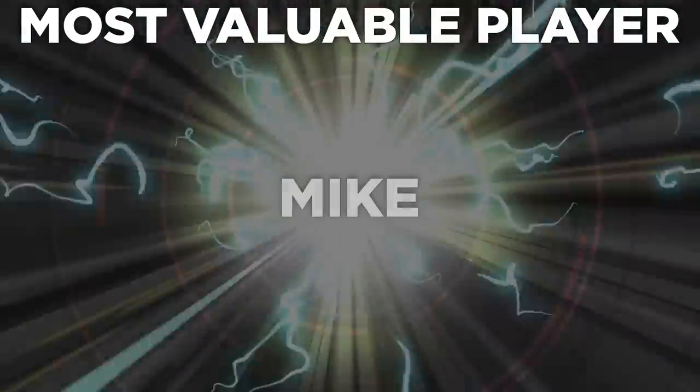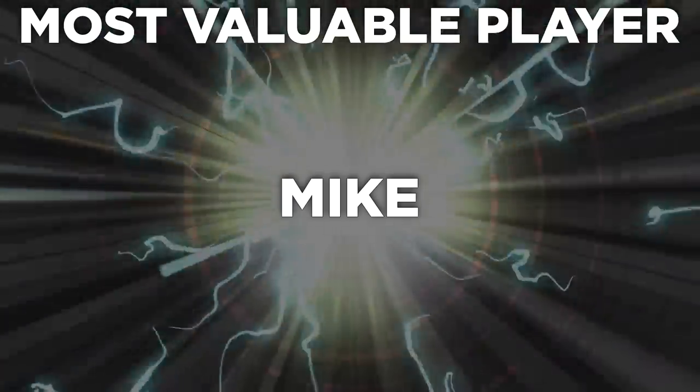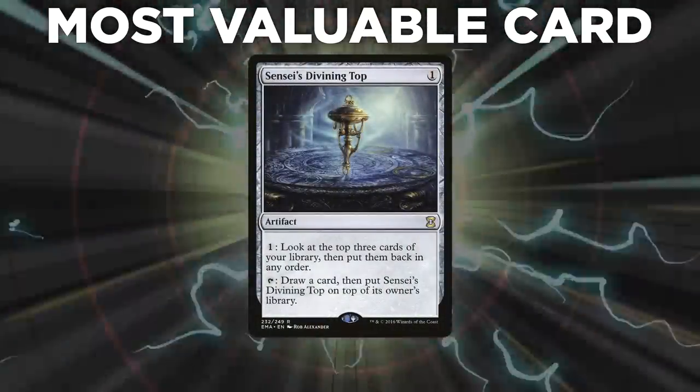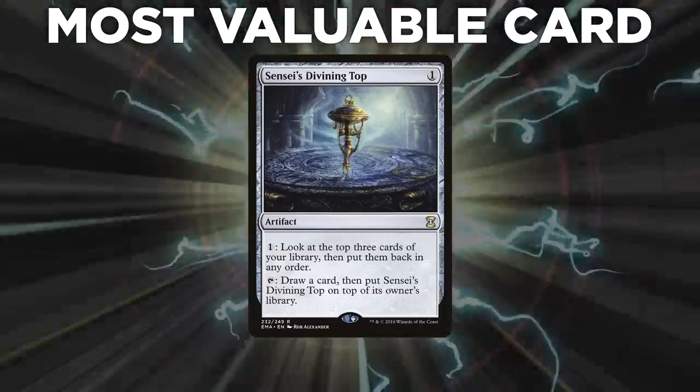The most valuable player was Mike — it didn't matter what people threw at him, he always had an answer. He piloted the deck with masterful skill and waited for the right opportunities to strike. The most valuable card was Sensei's Divining Top: so many resources were spent to fetch it, cast it, and remove it. This one CMC artifact definitely deserves its reputation. If you want to take a look at our deck lists, check them out in the description below. Tune in for our next match when we will find out who will be king of the competitive EDH table. Thank you so much for watching, and we will see you next time.